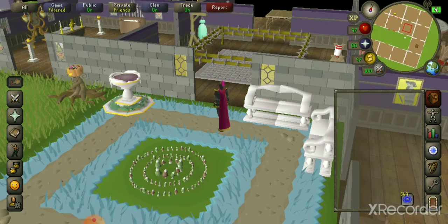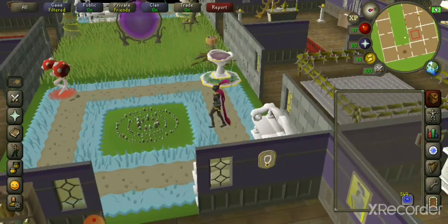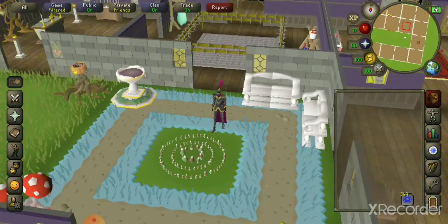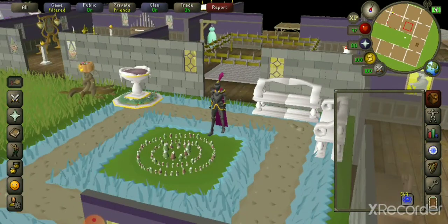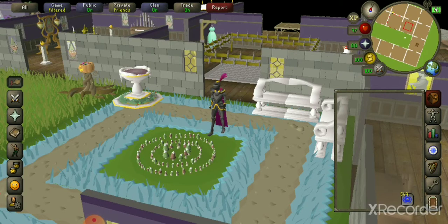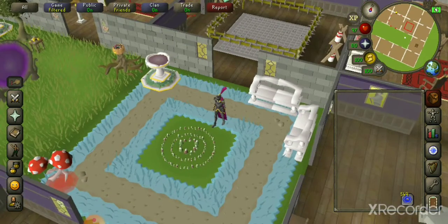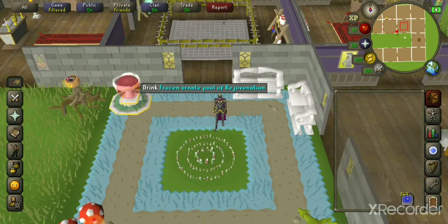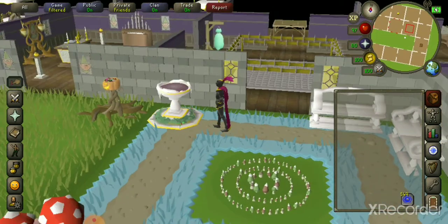I'll walk through and show you some of the key items why, in my opinion, maxing your house is extremely worth it. Starting off with the fairy ring — all you have to do from anywhere is have your runes on you, pop your house tablet, and boom, you've got a fairy ring right beside you no matter where you are on the map.